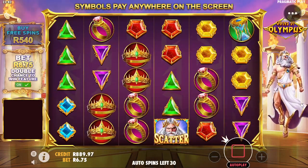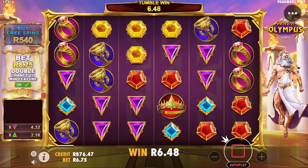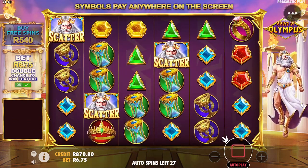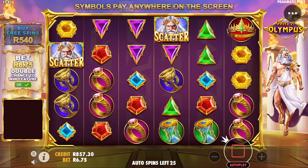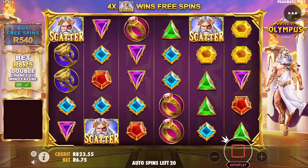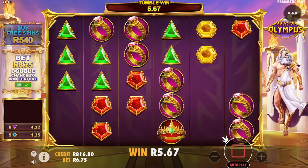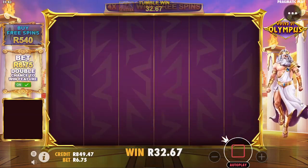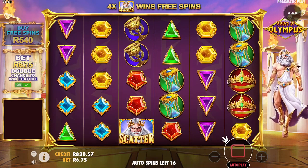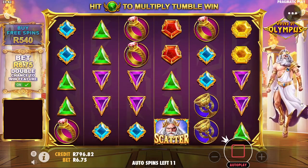30 spins to go, no sign of a bonus. Close but hmm. Still getting those three scatters. We need to clear the green and red to get rings. Got blues. 15 spins left, kind of back to where we started.